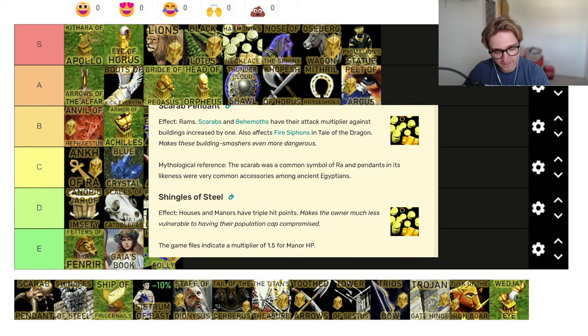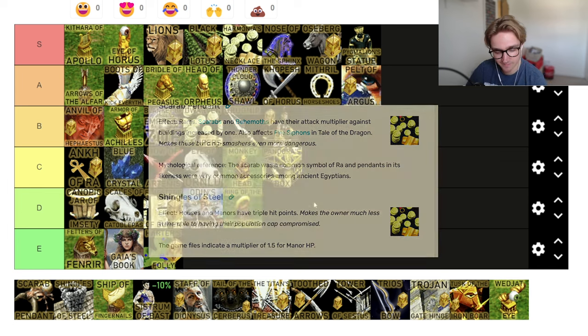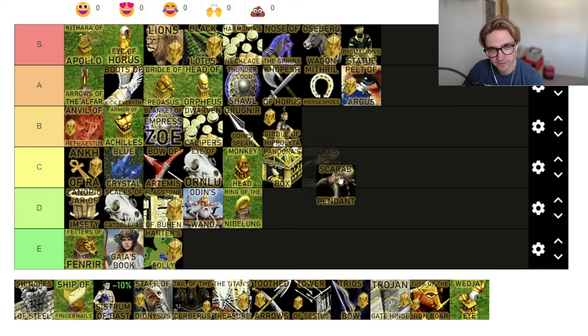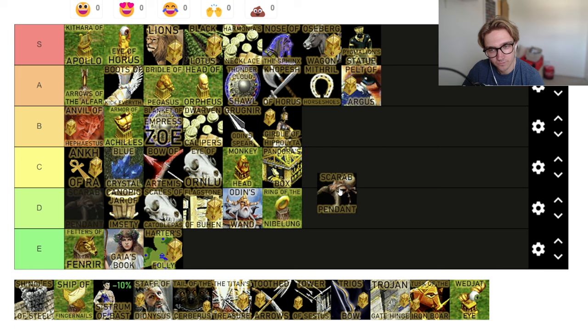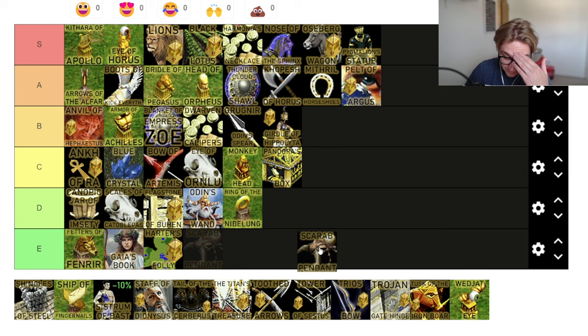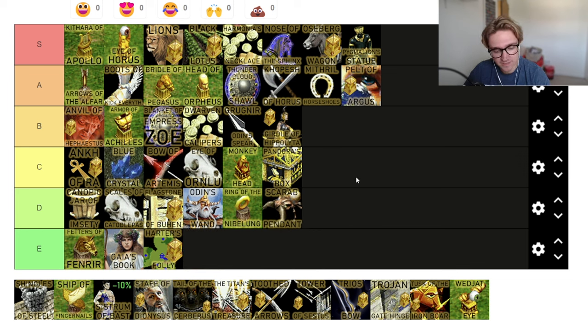Scarab Pendant — rams, scarabs, and behemoths have their attack multiplier against buildings increased by 1, so 100% extra damage for rams, scarabs, behemoths, and fire siphons. If you're Kronos and you get a behemoth and fire siphon, it's okay. But nothing for Greeks, so for Greeks it's E tier. Norse is just the rams that you barely build unless you go through the specific god. I'm going to go D tier — it's like sometimes it does something but most of the time it doesn't.